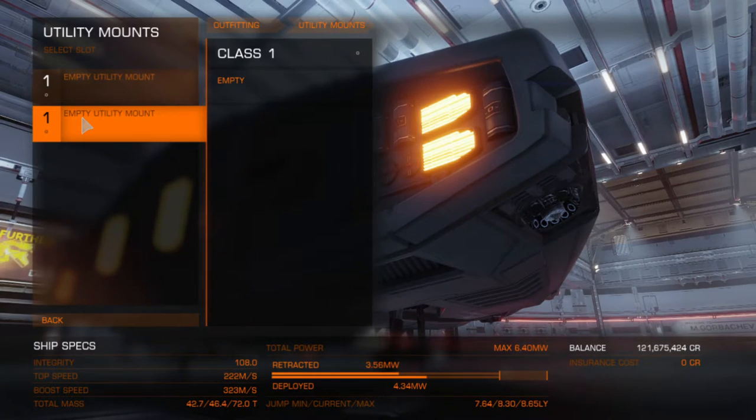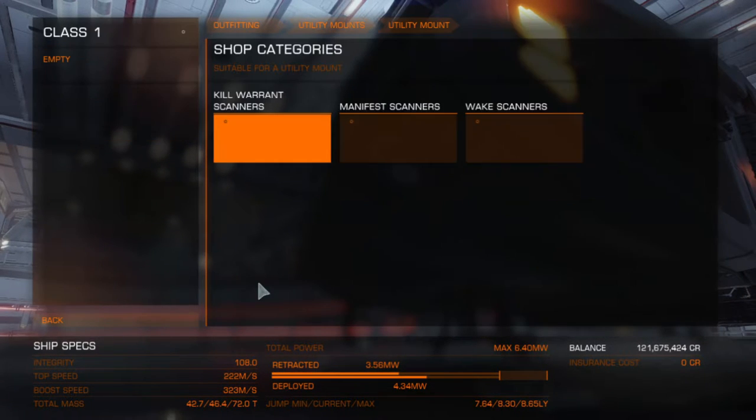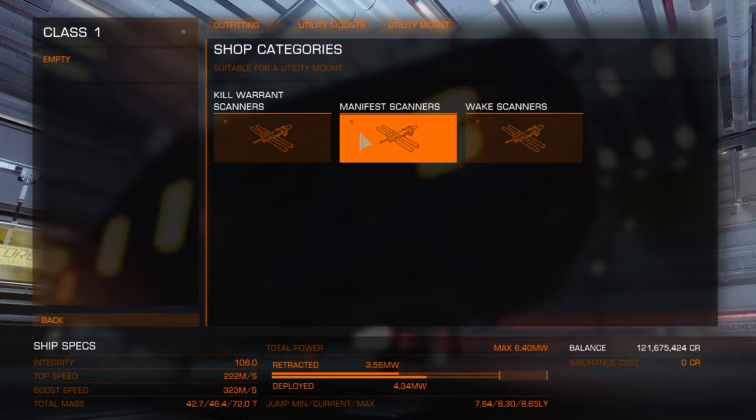Let's go to the utility mounts. It only has two utility mounts, and on those you can put kill warrant scanners, manifest scanners, and wake scanners. That's literally all you can put on these ones.